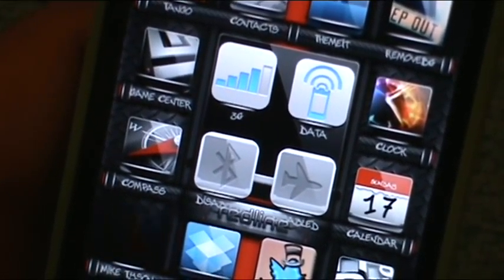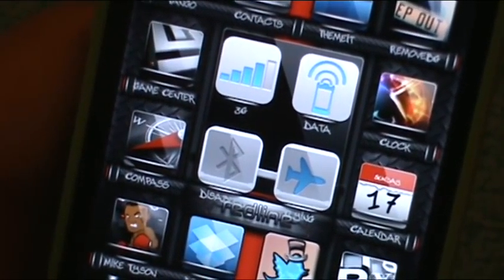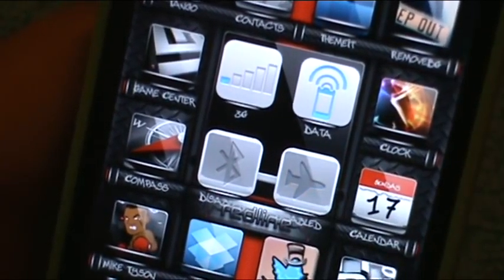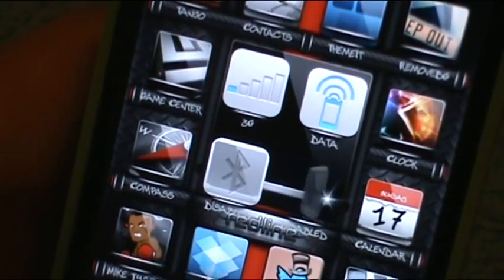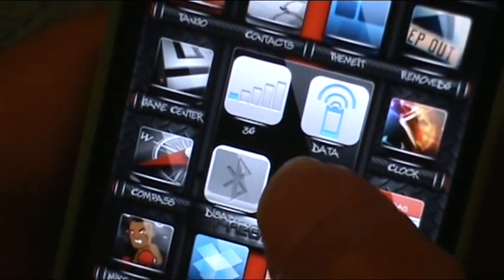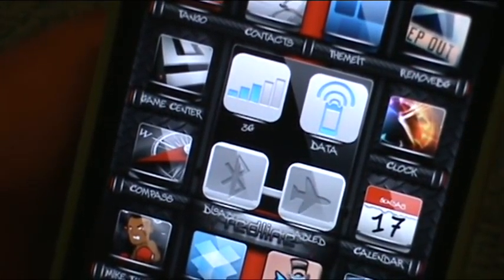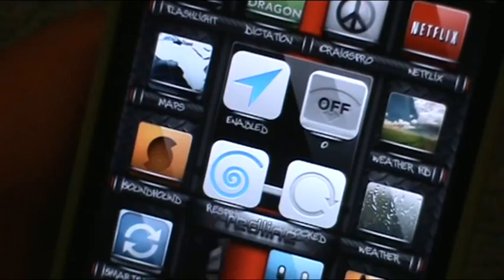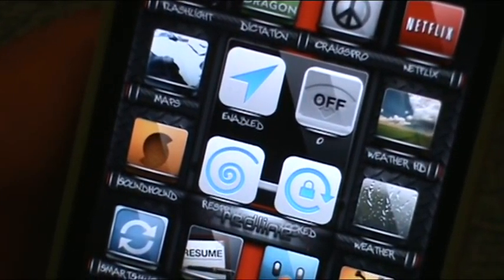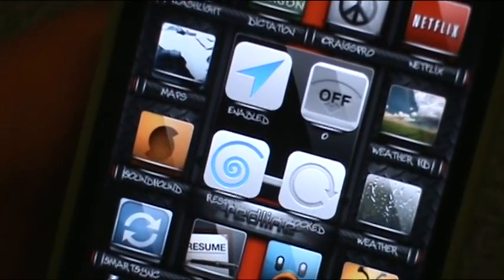Basically what you want to do is just tap — when it turns blue that means it's on. Turn it off and it's white. So we're going to give it a blue paint job by turning it on, and take that paint job away by turning it off. Same thing here — blue means it's on, white means it's off.